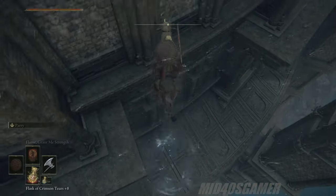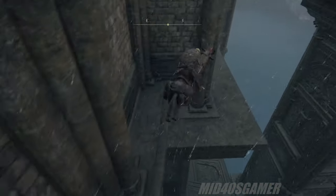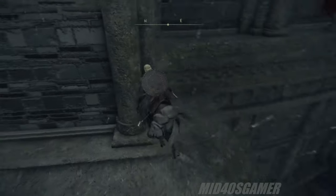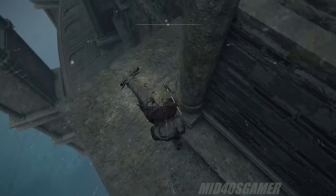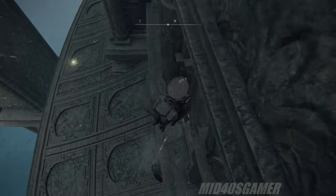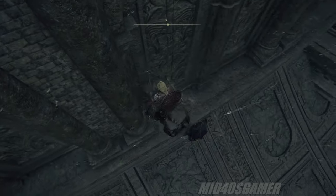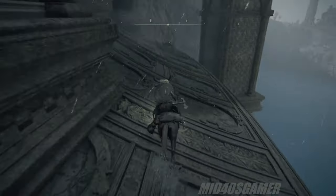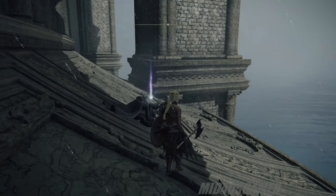After healing up a bit, you can gingerly double jump Torrent over to the main structure's ledge. It is important to note that there are quite a few bats in the area, and depending on where you jump, you can also aggro them, which makes your descent a bit more complicated. You can also stock up on some Soft Cotton, which once consumed temporarily decreases fall damage. After reaching the bottom and clearing out a few bats, you'll come across two interesting pieces of ground loot.